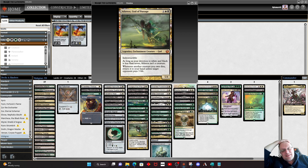Atheros, God of Passage is an inclusion I added since I started building the deck. I'm not really worried about turning it into a god — the 5/4 if it becomes one is helpful — but it's really the second ability: whenever another creature you own dies, return it to your hand unless someone pays 3 life. They may pay the 3 life, but that's 3 life they've not then got to deal with otherwise.